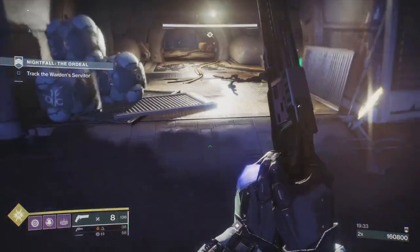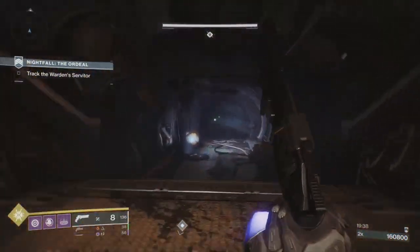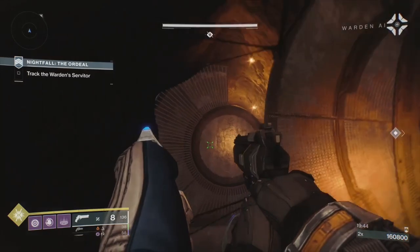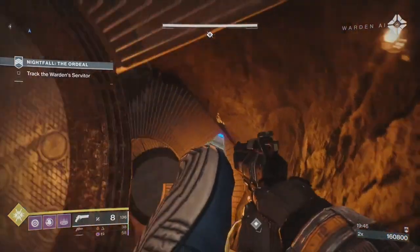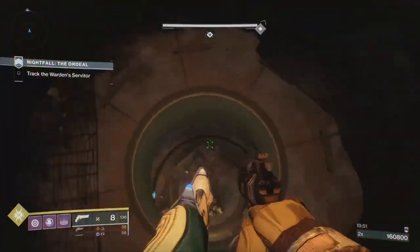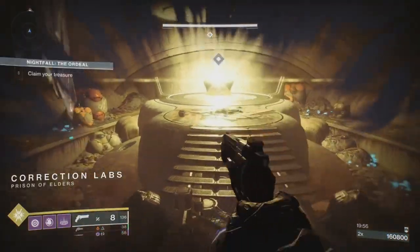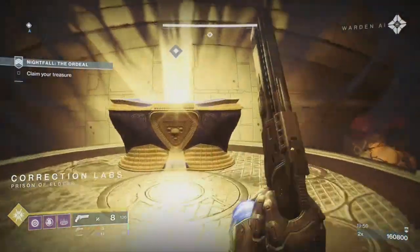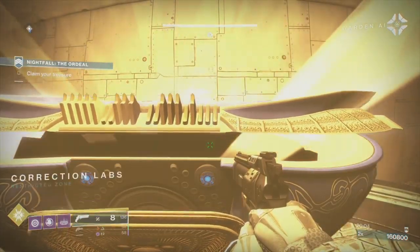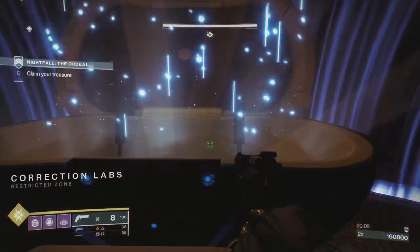Now to the boss room. When you drop down here - the first time I came here I was like why? There are five champions. You don't get any more champions after that, although you do get lots of enemies and some bosses as well. It's one Hobgoblin barrier, two Cabal barriers, an unstoppable and an overload. Like that's fair.